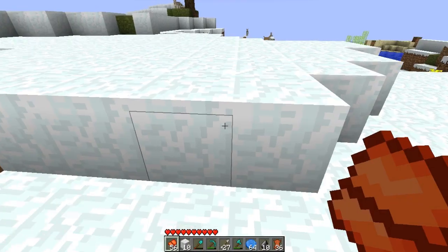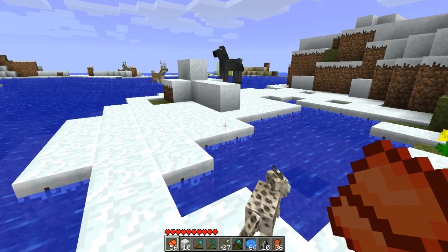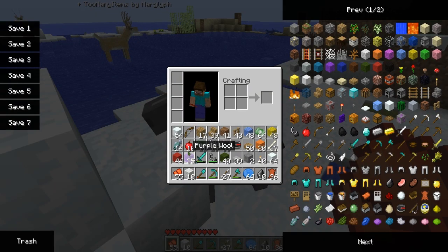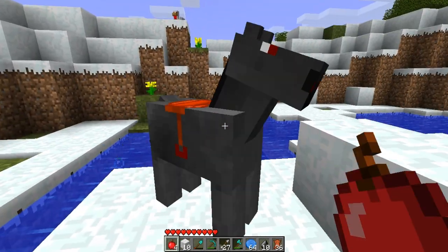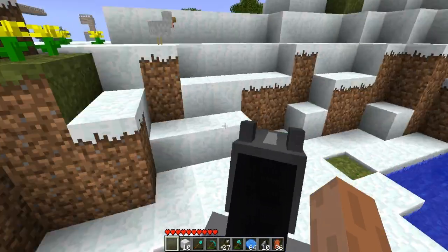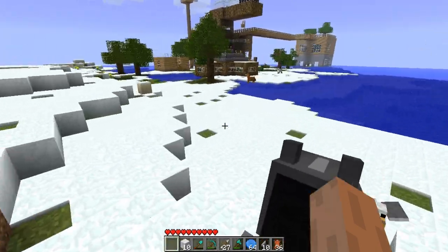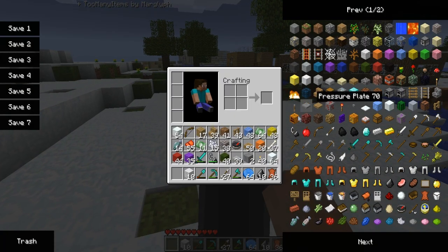I've also got Too Many Items. Black horse - that's what I need! I'll stick around with my apples. There they are, this should work. Yay, I can ride them! I'll stick them back. Actually, I need to get my pumpkins.